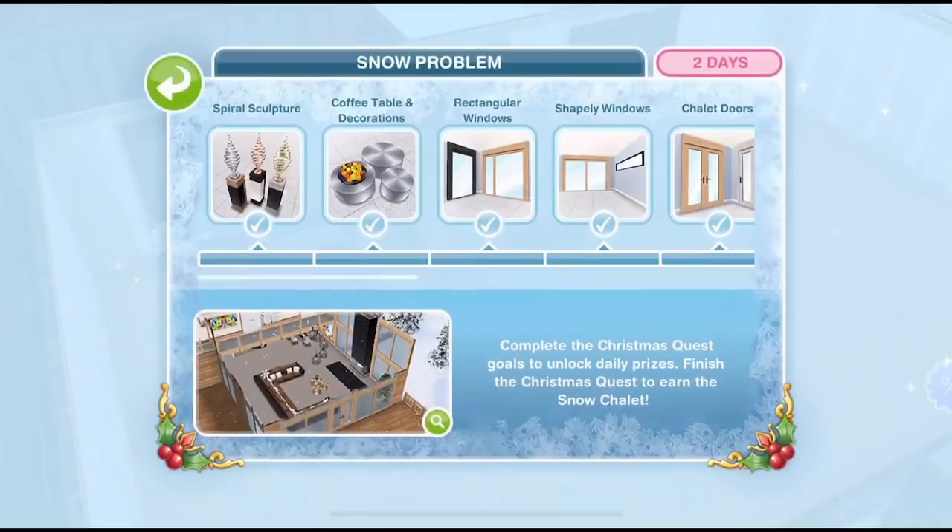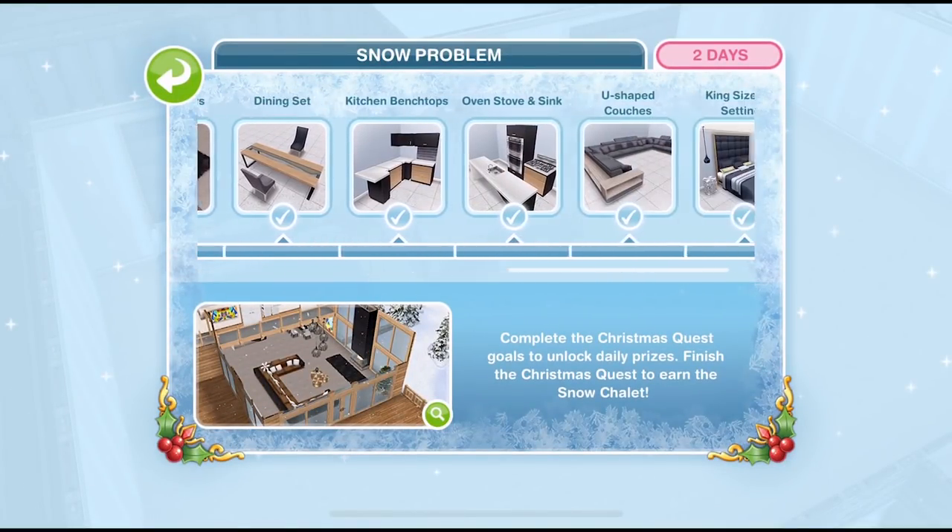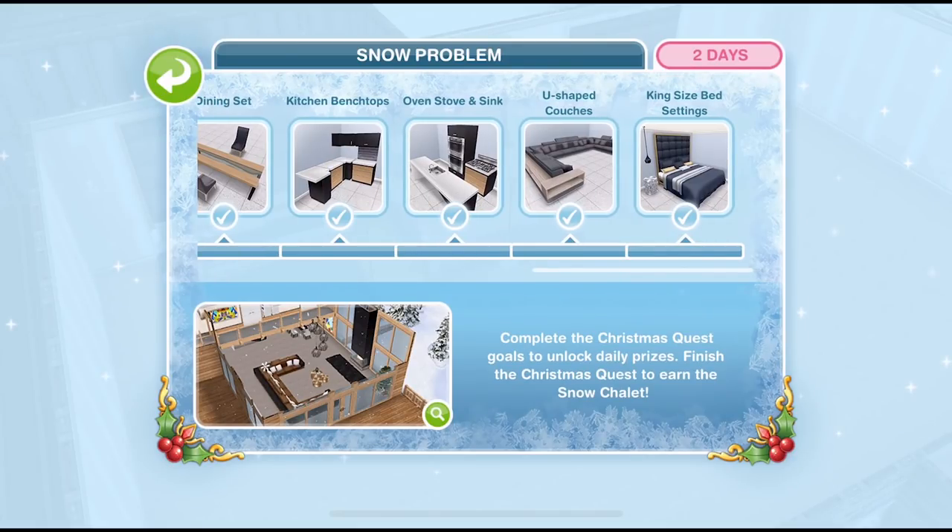That completes day 12. As you can see from the quest progress bar, we have now completed all of the mini quests to win different items of furniture. Tomorrow's prize is going to be the snow chalet template. I hope you are keeping up with the quests and are on track to finish in time — let me know down below in the comments. Thank you so much for watching, give the video a thumbs up, and I will see you tomorrow for the final part in the Snow Problem quest. Bye!